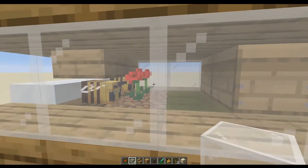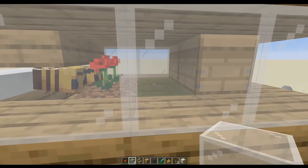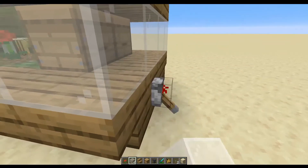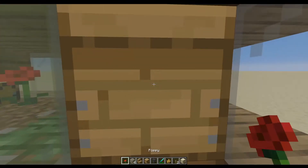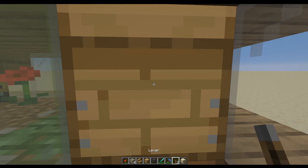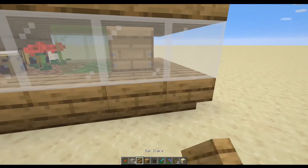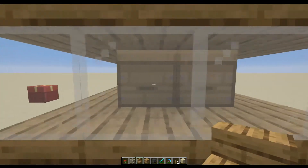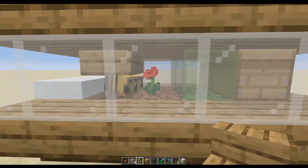How are we going to know it's full? There's going to be one bee that's kind of just circling around here and is not able to go in there. At that point, we will close this up. We'll come to the side right here, work our way in, and we're going to silk touch the beehive — and the bees that are inside of it are going to come with us. Then we can take the beehive and put it wherever we like, put a couple new beehives in the back, and start the process all over again.